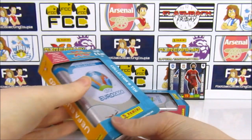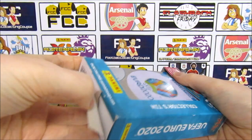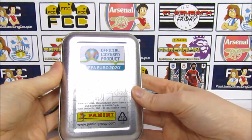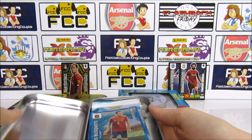Moving on to the Euro 2020 Adrenaline XL tin, which comes in this kind of strange box. I think it needs the box to tell the difference between the two tins — I think they're just going to be identical tins, which is a bit of a shame. I'd like to see something a bit more unique. We get a special card in here.